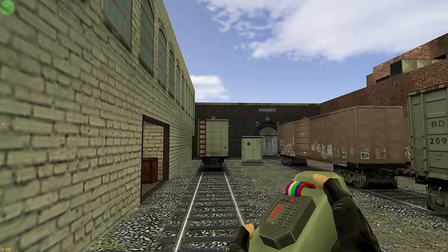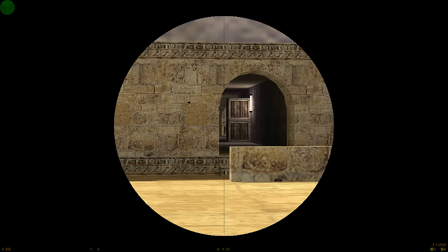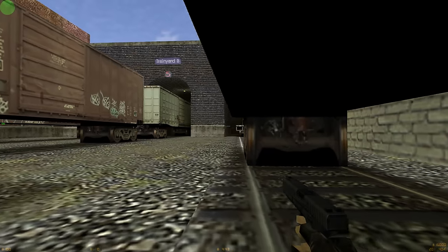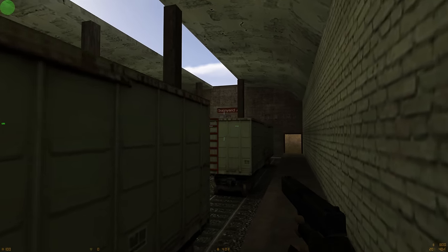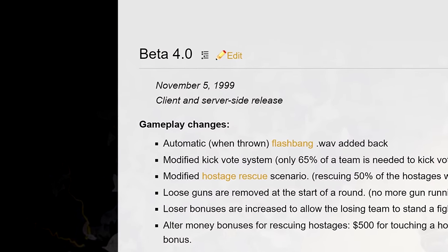His plan was to have two bomb targets that the terrorists could get to and set up quickly. Compared with Dust, which was rather open, he wanted Train to be more about close quarters combat with many choke points and with less emphasis on sniper action. He also wanted to ensure that the sites were close enough that the CTs would still have time to rotate from one to the other once the bomb had been planted. This sounds fairly obvious now but remember, the defuse gamemode was first released only a month and a half before Train was.